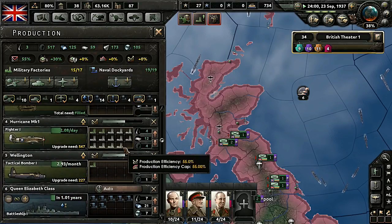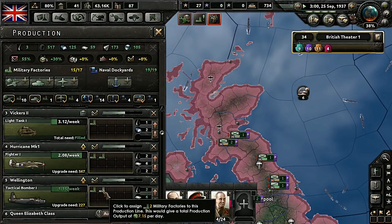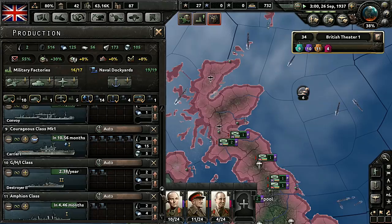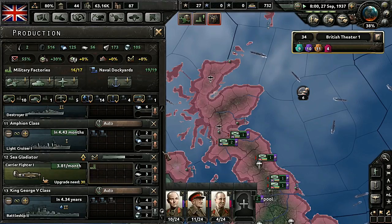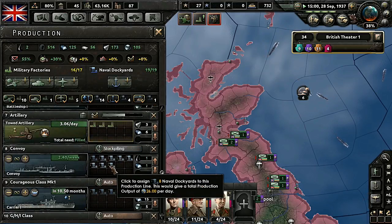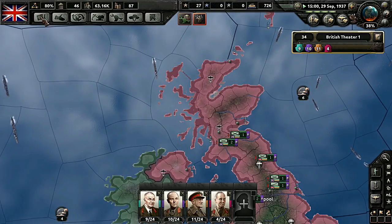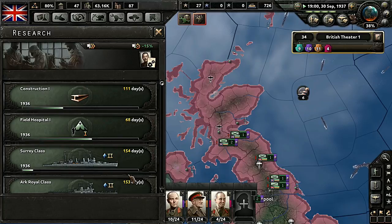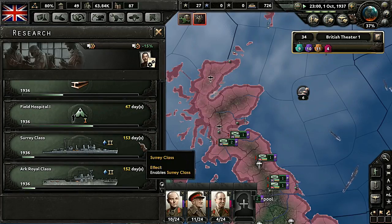Japan declared war on China. We've got some tactical bombers — we need a little bit of those. We need a lot more fighters though, so we'll deal with that first. We only had one factory to give — actually I guess we had two. We'll give the other one to the tactical bomber then. We're constructing all that — this is going to be done in 67 days, should be before the end of the year.